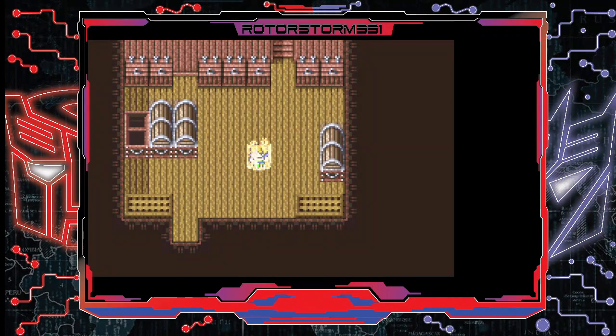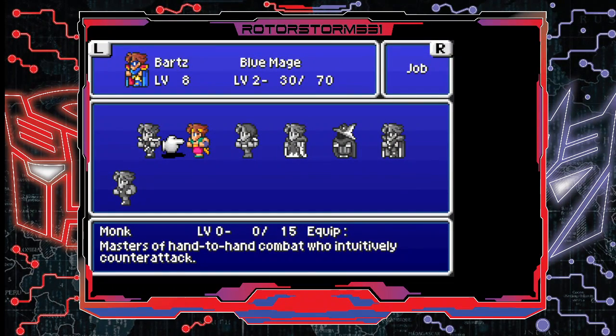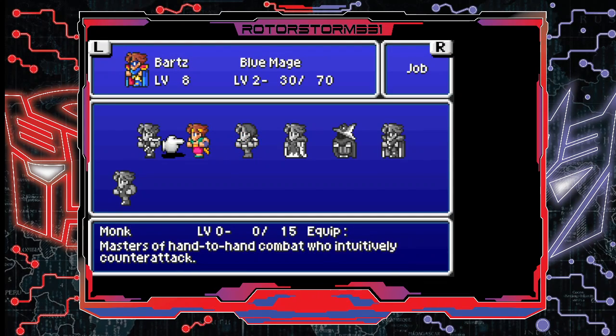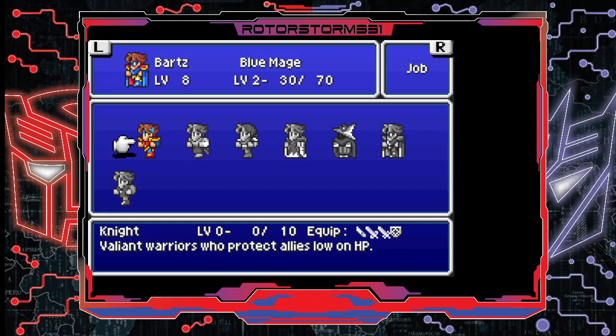Recently, in my playthroughs of both regular playthrough and 4-Job Fiesta, I did discover another way to grind jobs a little bit easier for early play. It involves monsters fighting right around this area in the ship graveyard. Basically, what I'm trying to do here is train my team up to master Blue Mage. I'm going to probably use this normal playthrough to master Monk and Thief for most characters, because we're going to be transferring those stats from those two classes. We're also going to master Blue Mage so we can transfer learning to Freelancer.